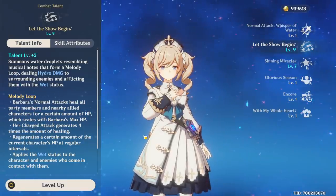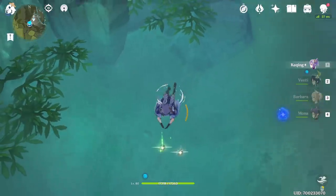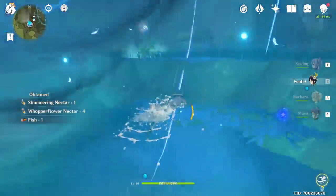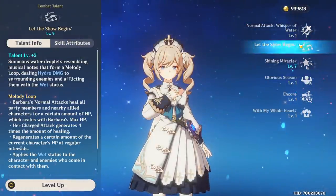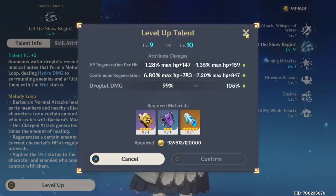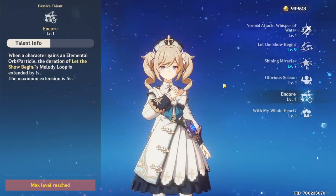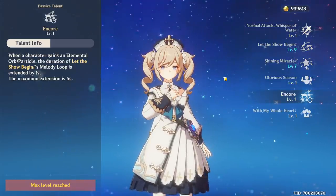A side effect is it's a lot easier to get elemental reactions. You have to be careful with this skill if there are cryo enemies around, because you can get frozen a lot. In Keqing's case we have electrocharged. I heard they're going to be fixing or improving that in the next patch. You're just permanently wet, making all the enemies around you wet as well — great for elemental reactions, but use it with caution around cryo units. Shining Miracle is just a big burst heal. Her ult already heals so much, I'm probably not going to bother raising it too much. Her first passive reduces stamina used by characters with the Let the Show Begin ring around them. Her second passive extends Let the Show Begin's duration by a second for every elemental orb or particle picked up, which during battle should extend it those extra five seconds.